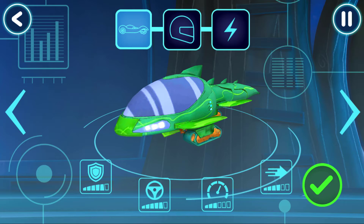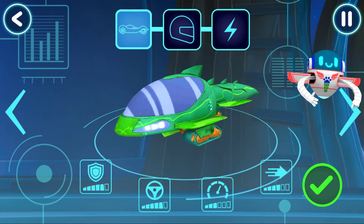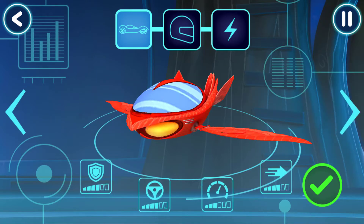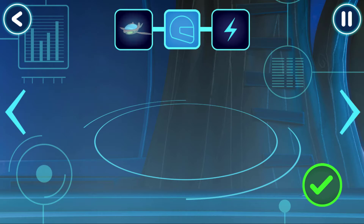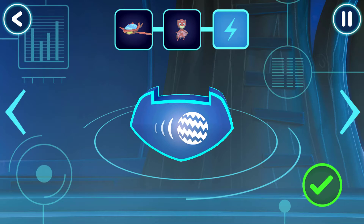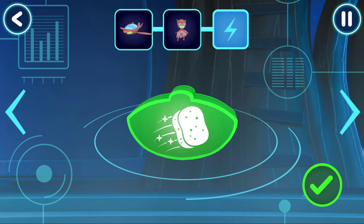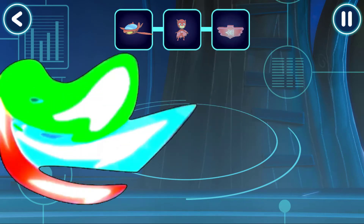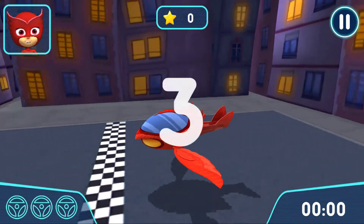Before we can try out our track, we need to choose a vehicle! Tap the arrows to see all the options! Pick a driver! Now we can also add awesome power-ups to your vehicle!